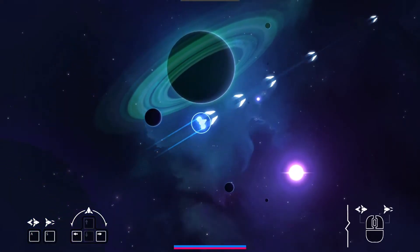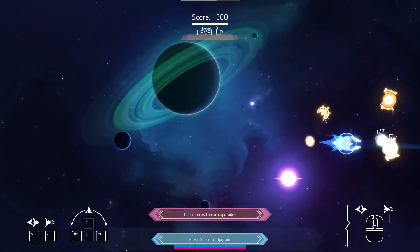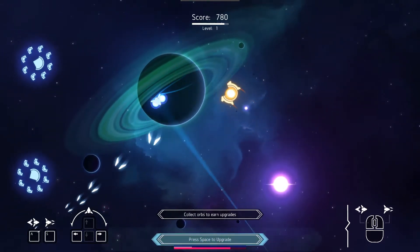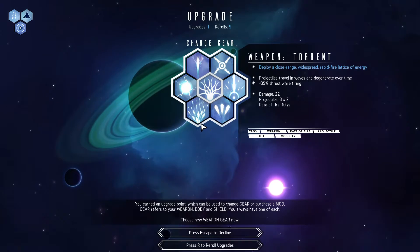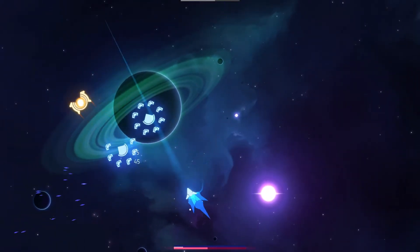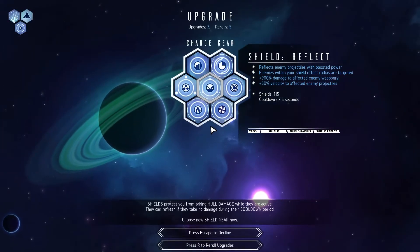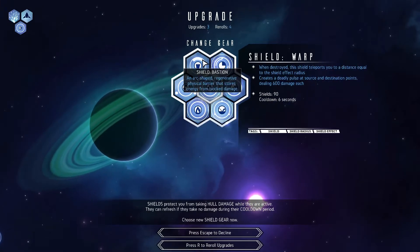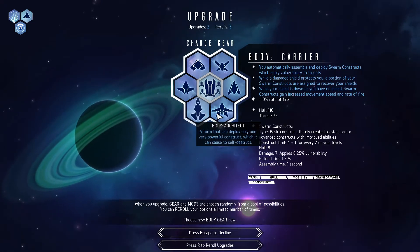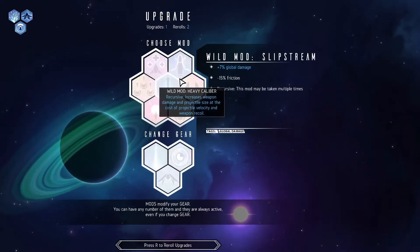Silly student playing more Nova Drift and I think I'm going to try to get the Turbo Tortoise achievement, which if you don't know is to get a cooldown for the Bastion Shield of 3.5 seconds or less. So we definitely want things that involve Shield Cooldown and Construct Speed.